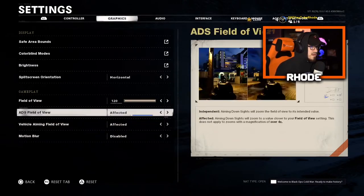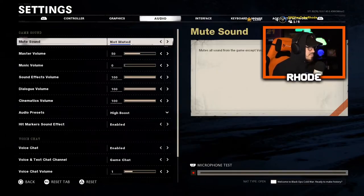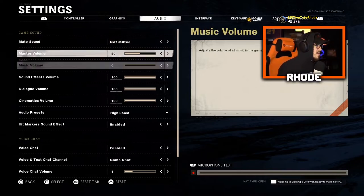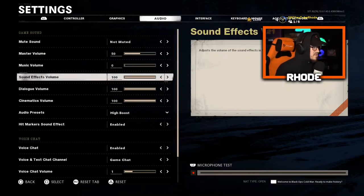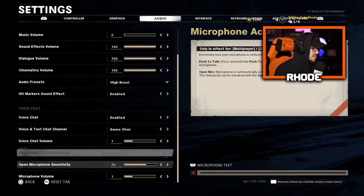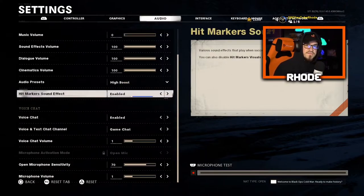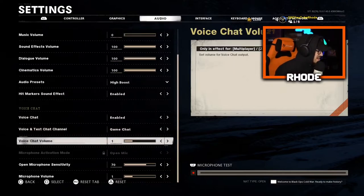Motion blur is disabled 100% — don't use it, it'll affect your gameplay. Master volume is at 50, music is at zero — I don't like hearing music in the background. I use the high boost audio preset. For hit markers, you want them on as it helps with accuracy. One tip: turn hit markers off, adjust to that — it forces you to really focus on your iron sights. When you put them back on, you'll feel like you never miss.